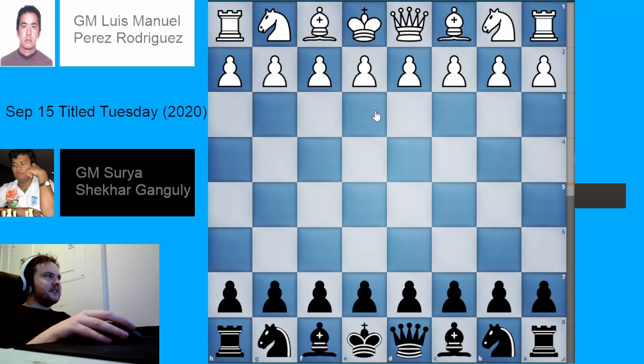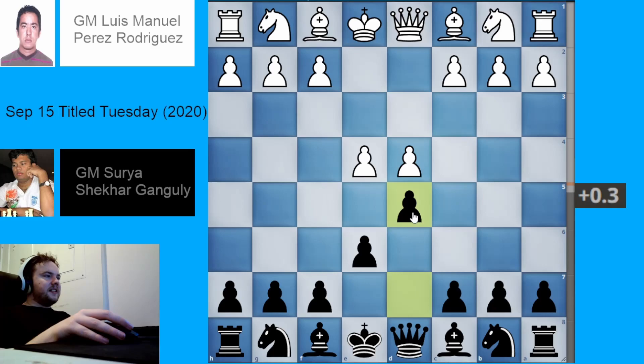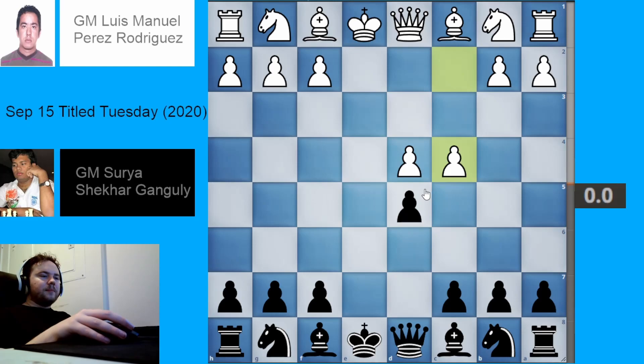Welcome back to my series on chess opening theory. In this video I'm going to be taking a look at the c4 sideline in the exchange variation of the French defense. The French defense arises from the moves e4 e6 d4 d5, and the exchange variation is when white plays e takes d5 and black plays e takes d5.